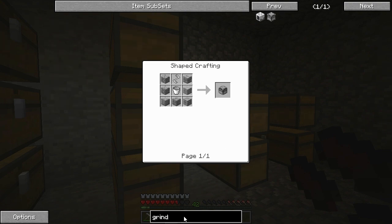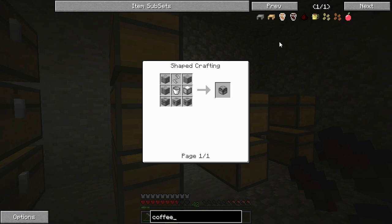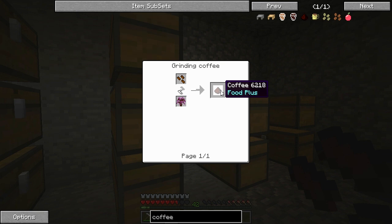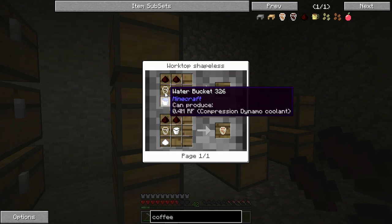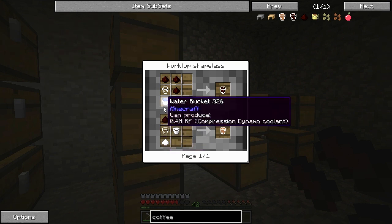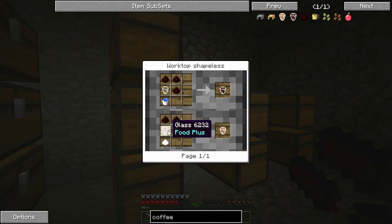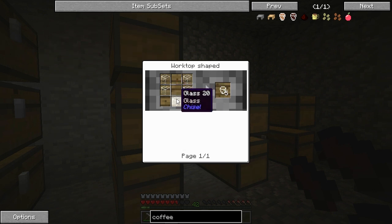But I also needed a... let's see. Coffee. I'm going to need a grinding machine. Grinding coffee — and then this is used in... so I need three of those, a glass, and a water bucket. That's black coffee. And then coffee with milk — since I don't have any milk, I'm not going to do that. How do I make the glass? Just glass and a shape, and you get five of them. Nice.